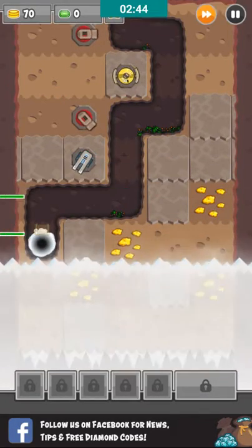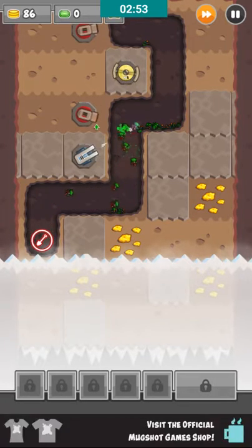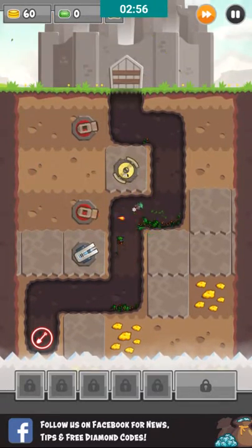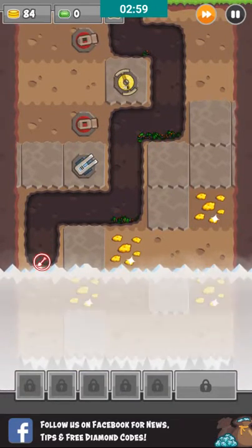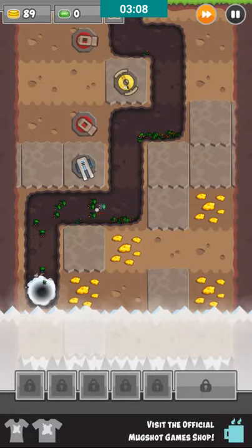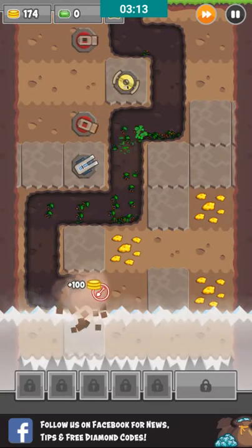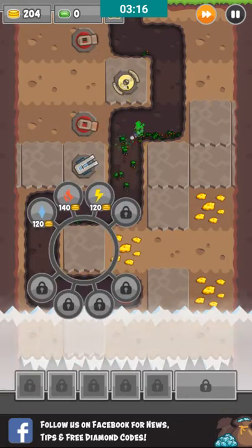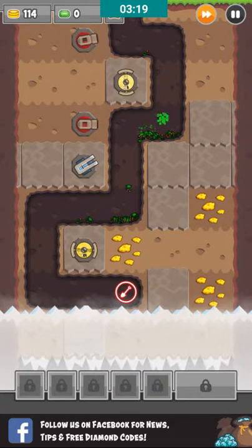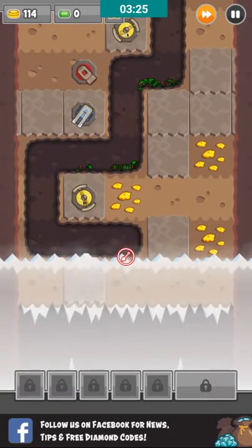When you get to this ice, it's gonna appear like a portal that will lead you to an enemy, so be careful if you're trying to dig somewhere. Don't stupidly put everything everywhere. I put lightning there because when they go over here it's gonna shoot them.